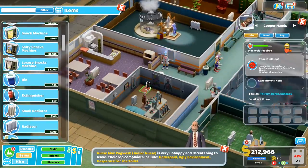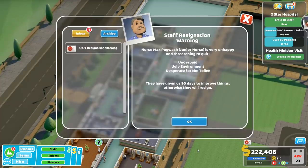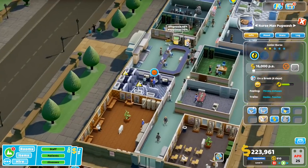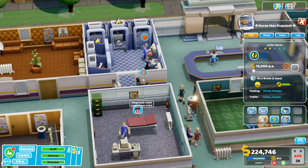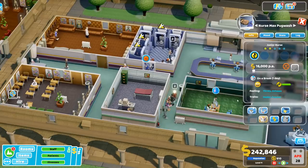One extinguisher in here, certainly won't hurt. One in the clown room. Staff resignation warning — underpaid, ugly environment, and desperate for toilet. Okay, that's one of our nurses. Well, I'm not stopping you from using the toilet — how about you go and do that? We have plenty of drink machines, that shouldn't be a problem either.